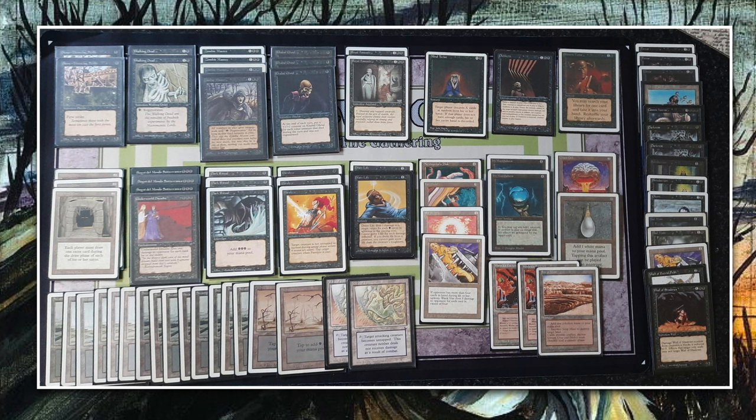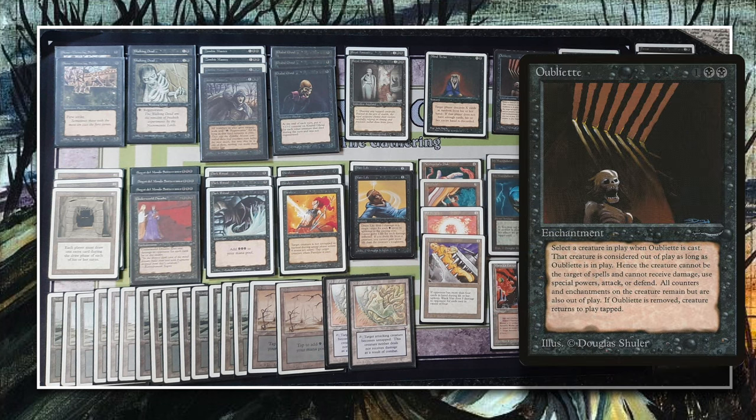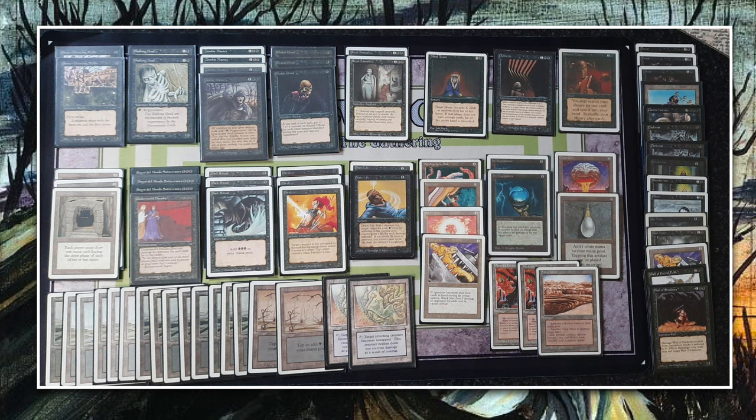Looking at the main deck again, there's an oubliette — from Arabian Nights, two black and one. You put target creature in the oubliette and it's exiled until oubliette leaves the game. One interesting play is using oubliette on your own creature, then popping your disc to destroy the oubliette — that creature comes back. A bit far-fetched since your zombies have regeneration anyway.